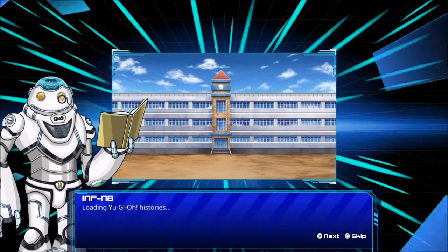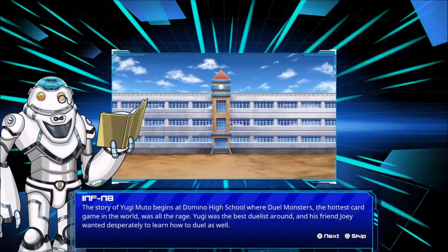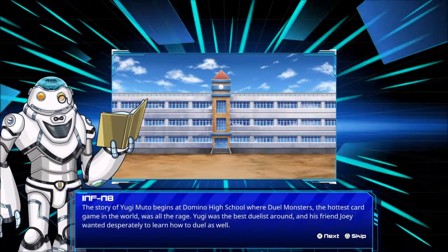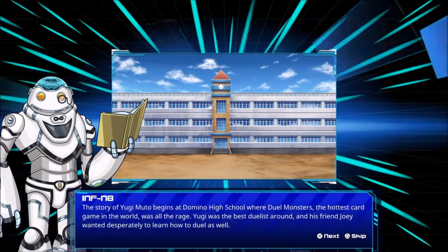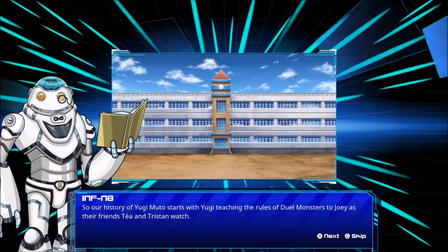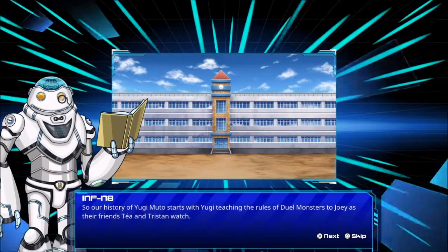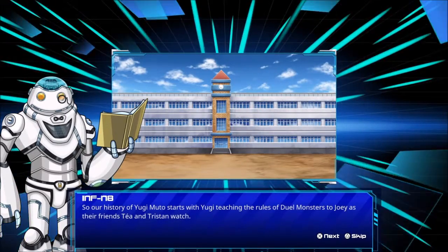Loading Yu-Gi-Oh histories. The story of Yu-Gi-Oh Muto begins at Domino High School, where Duel Monsters, the hardest card game in the world, was all the rage. Yu-Gi was the best duelist around and his friend Joey wanted desperately to learn how to play. So the history of Yu-Gi-Oh Muto starts with Yu-Gi teaching the rules of Duel Monsters to Joey, as his friends Tia and Tristan watch.